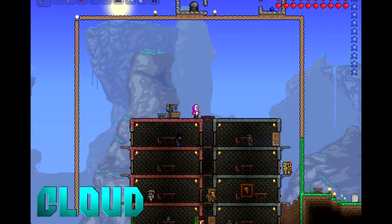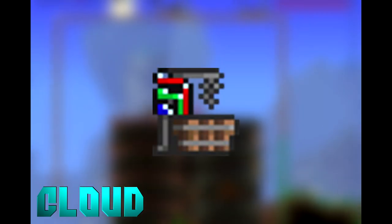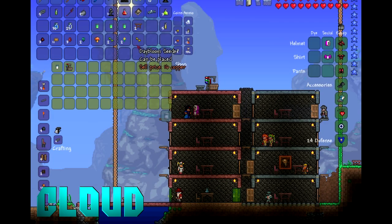How's it going everybody? Cloud here, and today I'm going to be showing you guys a little guide on the dye vat. The dye vat is something you can get from the dye trader — it is 5 gold — and what it's used for is making dyes.